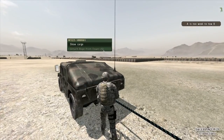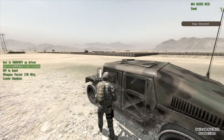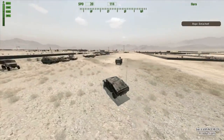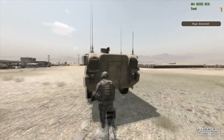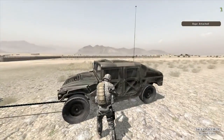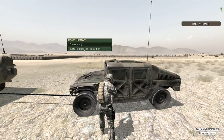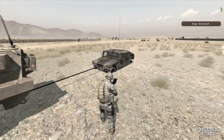So I detach the rope from the tow-er and it goes back into my inventory. We're going to shift positions — I'll go back to the Striker and attach the rope there. Now it should work unless the Humvee is too far away; if you're too far away there's also an error message and you need to reposition the tow-er vehicle. I attach the rope to the tow-ee and it worked — it is attached, though the position isn't 100% correct and it's kind of half in the ground.